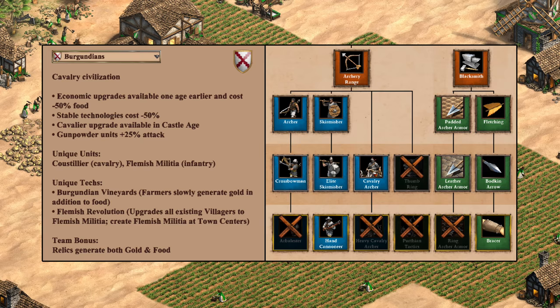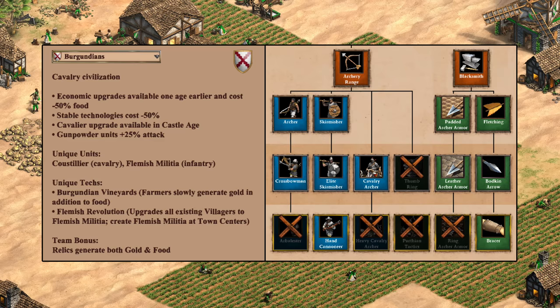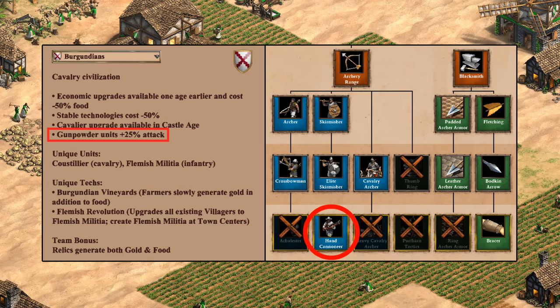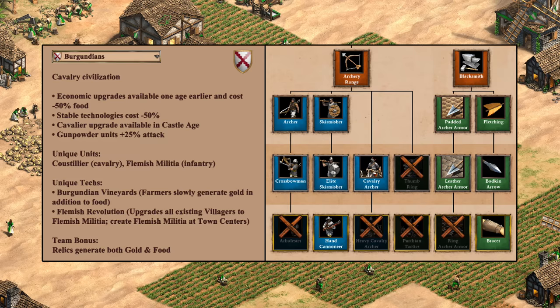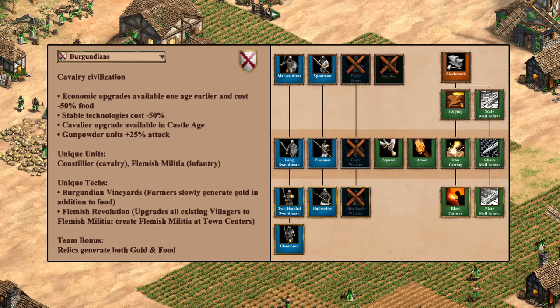Looking at their tech tree, starting with archers — right away there's a lot missing. Even with early Double Bit Axe and a gold mining tech that could be justified earlier, I don't see Burgundians being played very often as an archer civ. They're missing Arbalester, Thumb Ring, Ring Archer Armor, along with almost anything related to cavalry archers. I do think the hand cannoneer can fly a bit under the radar especially since the 25% attack bonus often does considerably more in practice. It's a very similar tech tree to the Teutons, so I'll give it a slightly higher B-minus, carried by the deceptively hard-hitting hand cannoneers.